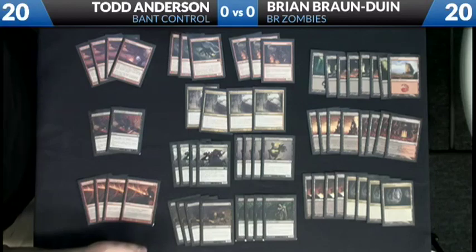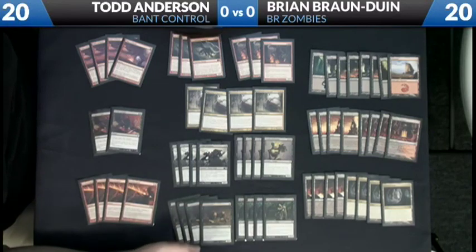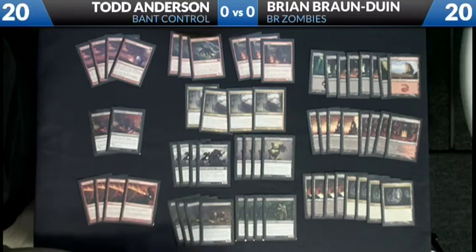As for the mana base, because we're casting Thundermaw Hellkites and Hellriders which both require double red, that makes a single Mountain, as well as basically 16 dual lands — if you count Cavern of Souls — necessary to cast these cards. It's a little rough playing a Mountain when you're playing Geralf's Messenger in your deck, but it's essential to cast these cards on time. With four Dragonskull Summits, four Guildgates, four Blood Crypts, and four Caverns, you should be able to cast these cards pretty reasonably.